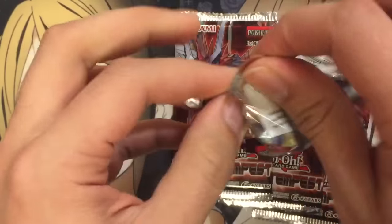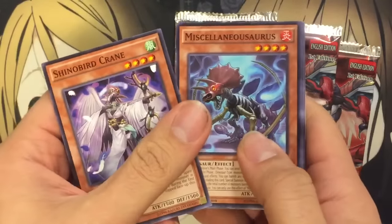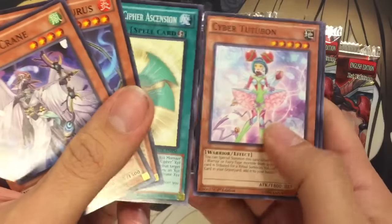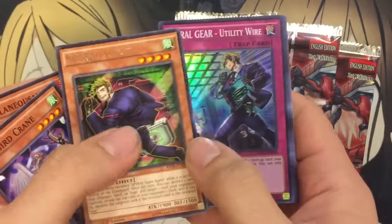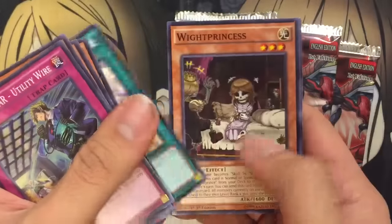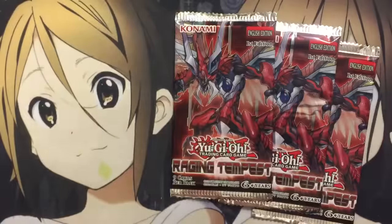Pack number two — starting off with another Shinobird Crane, another Miscellaneousaurus, another Rank-Up Ascension. We changed it up there: Cyber Tutubon, Spiral Tough, and a Spiral Gear Utility Wire — the trap card for Spirals — and a Ritual Beast Return, a White Princess, and a Symphonic Warrior Synthus. So that's cool. I'm actually looking to build the Symphonic Warrior deck, so glad I pulled that.